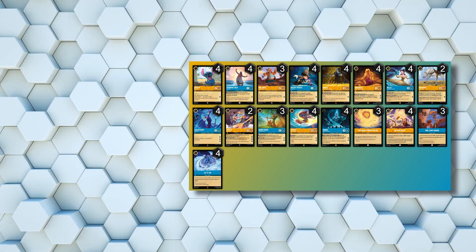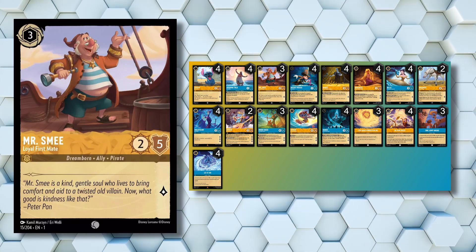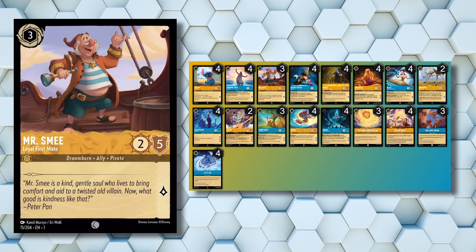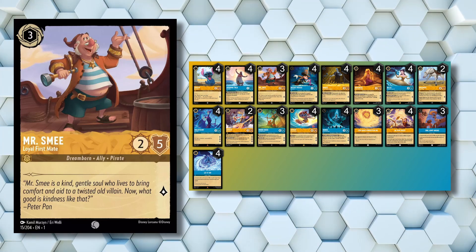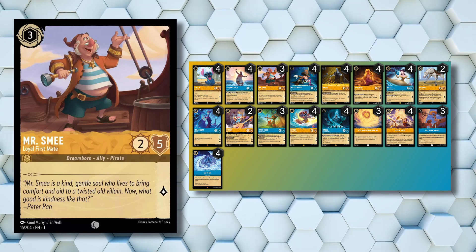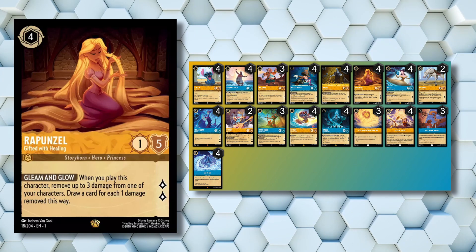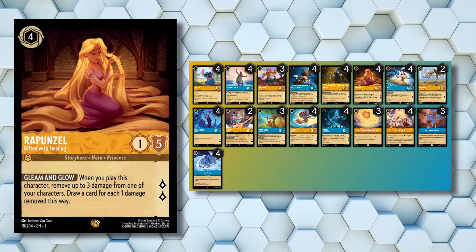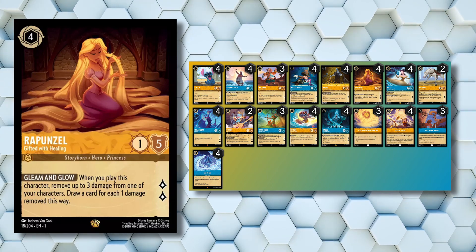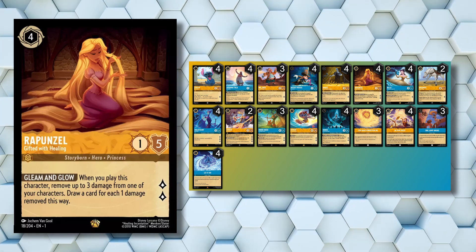This deck also has 3 copies of Mr. Smee Loyal First Mate, which boasts the highest willpower of any 3-cost or less card with 5. This lets him dodge 1-hit knockouts from Gaston or Rafiki, and as such is a great setup card for our next card, which is 4 copies of Rapunzel Gifted with Healing. Having higher willpower cards like Mr. Smee lets us swing into something without getting banished, then play Rapunzel to heal 3 damage and draw 3 cards — the best advantage in the game right now.